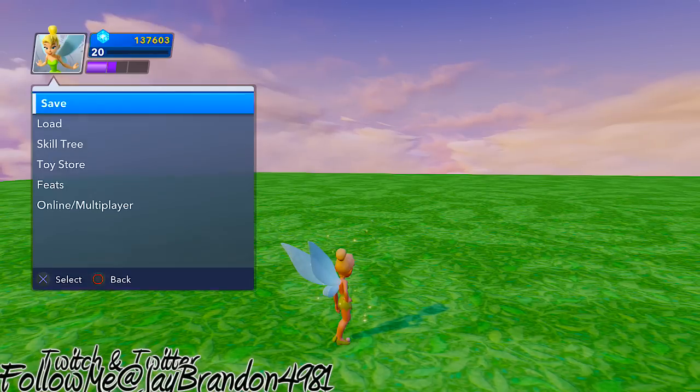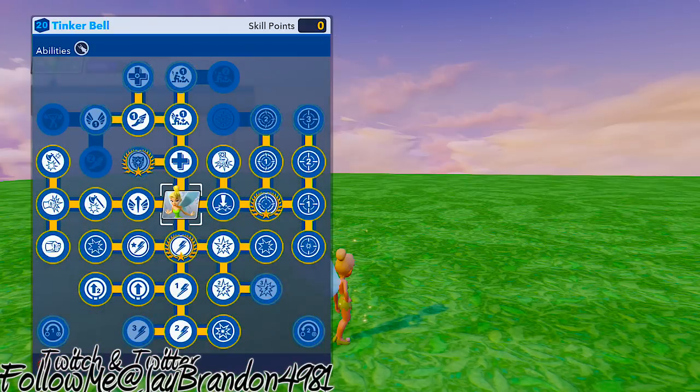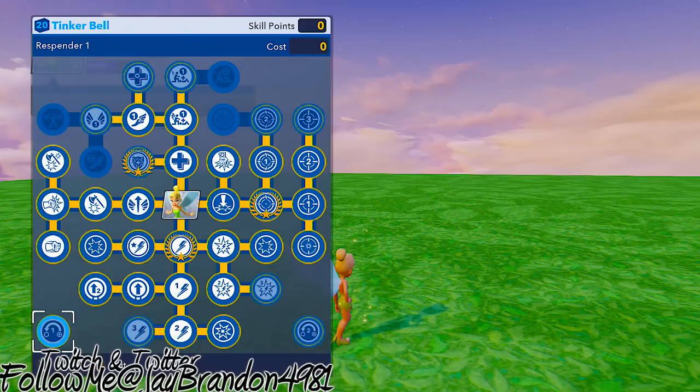That was her little move right there where you hold triangle for just a little second, release and let go, and it does a hit and four-dash uppercut which gets people off you real quick. The power disk upgrade — the re-spender basically — if you want to get all your skill points back and distribute them differently if you messed up buying stuff while you were maxing out to level 20, you can do that twice.